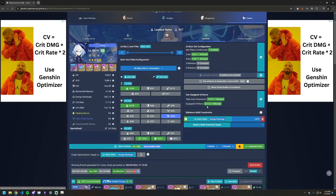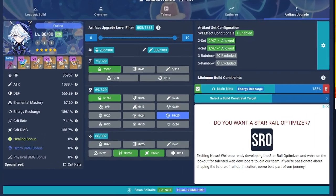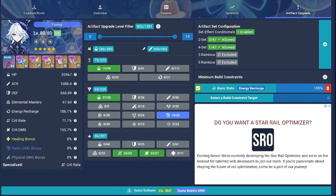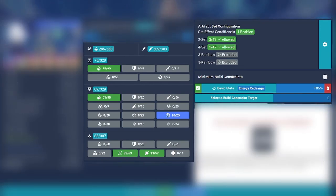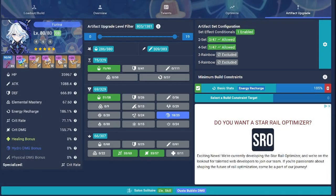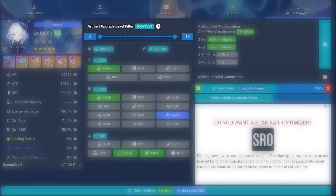Next I will go to the artifact upgrader tab. This is going to look very similar to the optimizer tab, and in fact it actually shares the same configuration as your optimizer tab, including optimization target, constraints, and set configurations. If you used the optimizer before, you've already set this up. The only setting that is not synced with your optimizer setup is the level filter, which is by default set to level 1 to 90 for non-fully leveled artifacts.